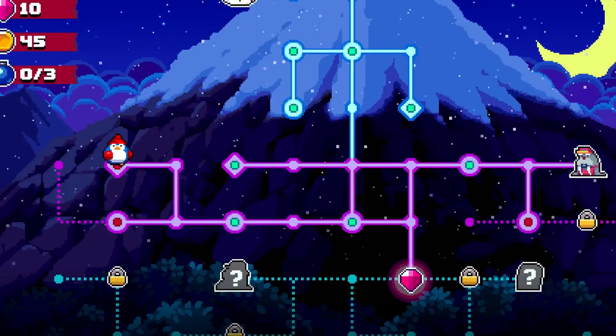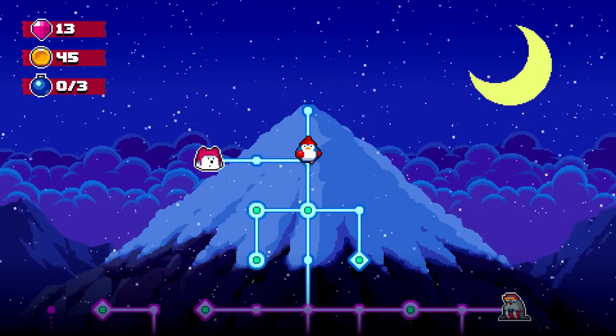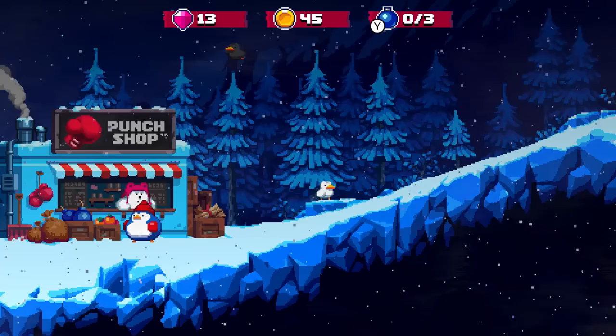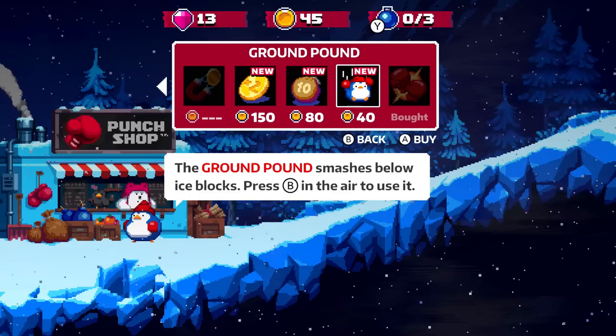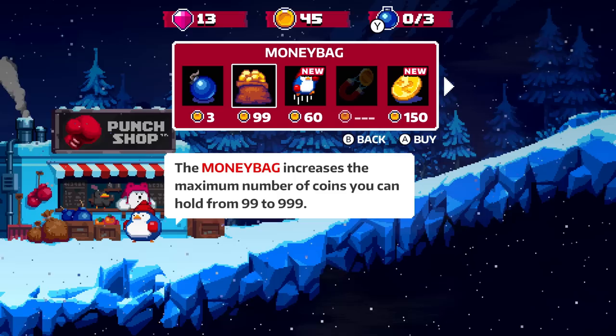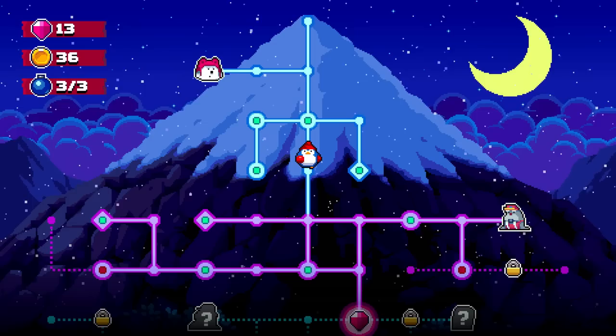I think we might try one more normal level, or maybe now's a good time to check the shop. We're up to 13 gems — you wouldn't have to complete everything to move forward, but it definitely helps. The more we complete, the more we unlock in the shop. We got the double jump, every coin you collect counts twice, bomb bag capacity from 3 to 10, and the ground pound that smashes below an ice box. We'd probably just want to keep saving for the more expensive stuff — we're not quite at 99 coins.